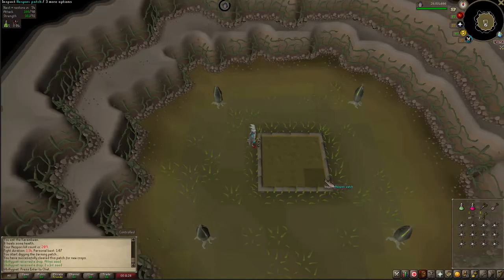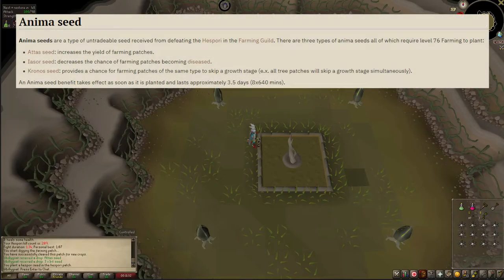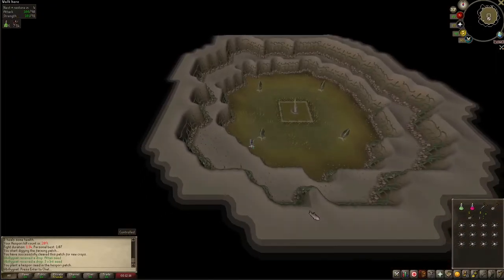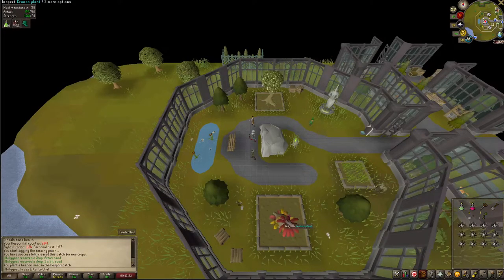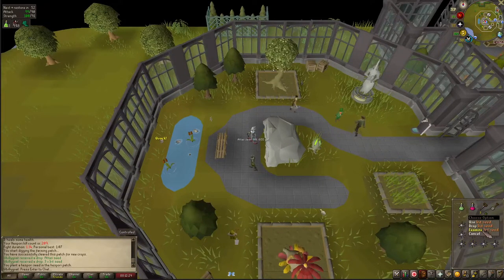Hespori has several unique drops: it drops anima patch seeds which are the Attas seeds, Iasor seeds, and Kronos seeds. The only one I personally keep is Kronos because it gives you the chance of skipping farming stages. The Iasor seed decreases the chance of farming patches becoming diseased during growth by about 80%, and the Attas seed increases the yield of all farming patches by increasing the chance to save a life by 5%. Personally I like skipping stages more. You can only have one anima plant at a time.